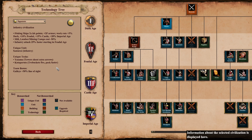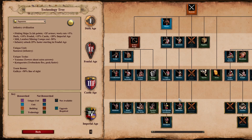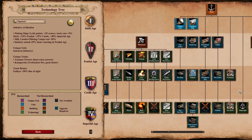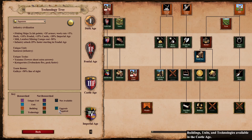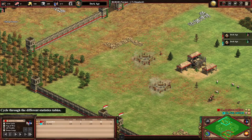The team bonus doesn't matter in Arena. As a champion civilization, the Japanese have great halbs and samurai. They also get hand cannoneers, and their siege is not the best, but they get great monks which is important, and great towers which can be very useful in Arena.